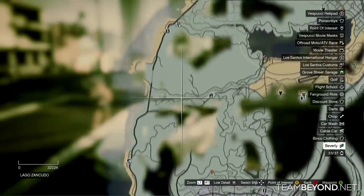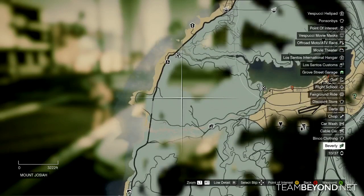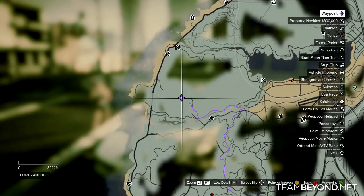If you are in the city, go directly up into the left. You want to find an area called Fort Zancudo — as you can see right there. Set a waypoint and go over there.